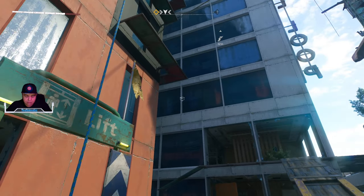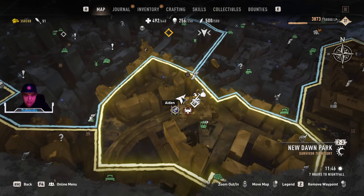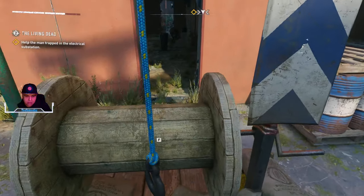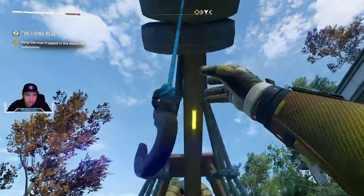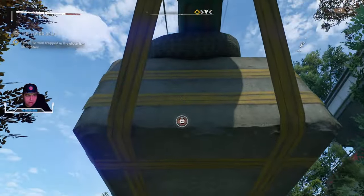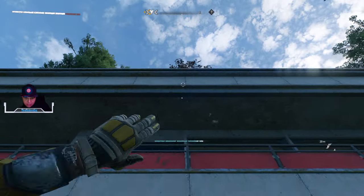So to get it started off, you're going to come over here just west of the Fisheye, and there's going to be this grapple that's going to take you on top of the building. The reason why we're going to get to this grapple is because we're going to need to go all the way to the top. So let's go ahead and get up here.